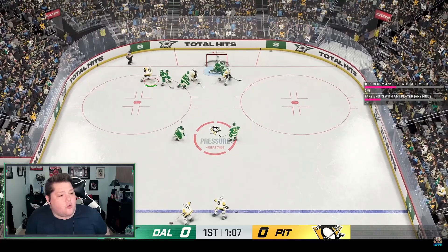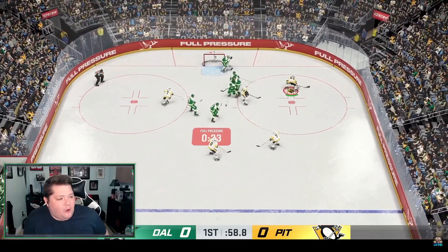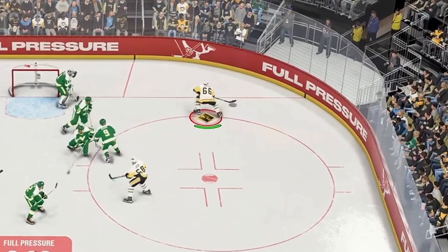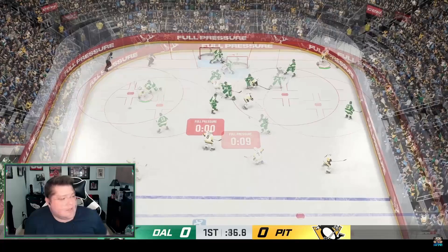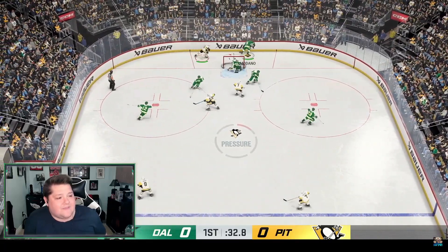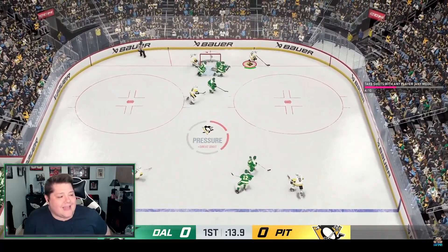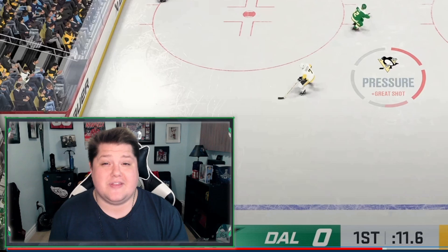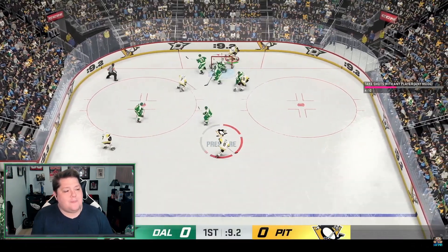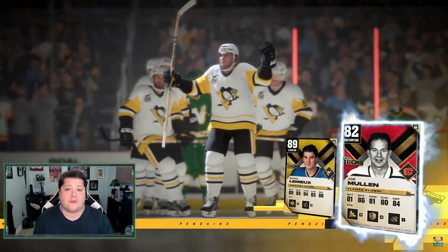Now I have the puck again — a little toe drag, so I get another one of those dekes done and I get a shot on goal, so you can see the objectives updating in real time. I have full pressure and that's not exactly what I wanted to do — going for a Michigan and I'm not able to hit that one. Jagr picks it up, I get it back, throw it on goal but another save by Hayward. Here we come again with Mario going for the Michigan — not even close. Even at 89 overall I couldn't hit it. A steal here, we go forehand backhand — a save by the goalie. The puck is sitting there and Mullen picks it up and throws it home. We have our assist — our first objective is done.